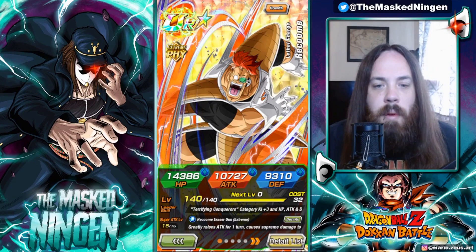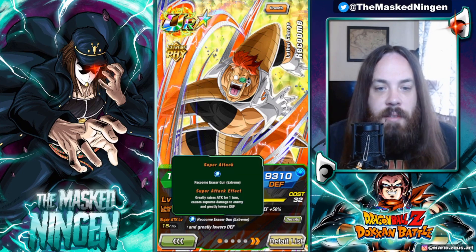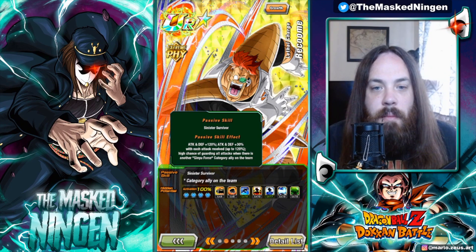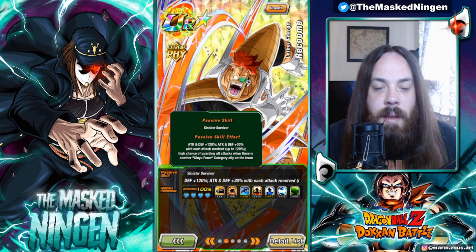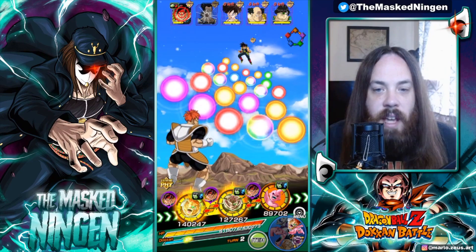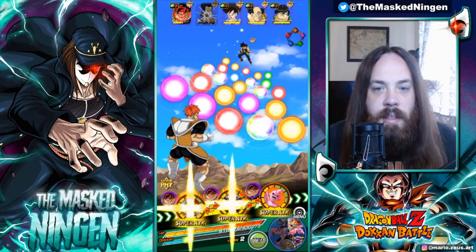Let's have a look at Raccoon post-EZA. He's got Terrifying Conquerors at 77%, and then Physical 50% as his lead. His super attack greatly raises attack for one turn, does supreme damage, and greatly lowers defense. His passive is attack and defense 120%, then attack and defense 30% with each attack received, up to 120%. So once he's been hit four times he's going to have 120% buff — so 240% attack and defense. That seems pretty good. He also has a high chance to guard when there is another Ginyu Force ally on the team. They don't have to be on rotation together, so the Ginyu could just be a support unit, but he does link better so we might as well put them together.